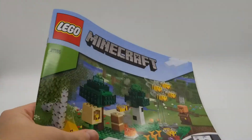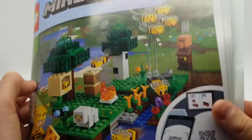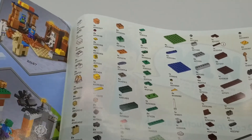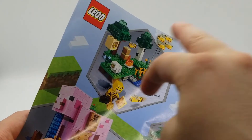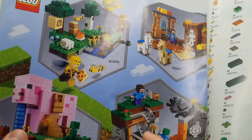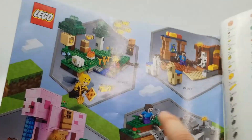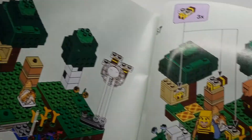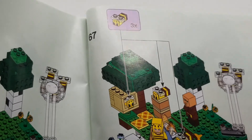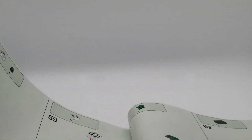Here are the instructions — pretty standard, with a QR code if you want to build digitally. Not all pieces included are listed upfront. You can also see photos of the other sets included in this wave, which is the January 2021 wave. The instructions show nice photos of the set and the birch tree build.